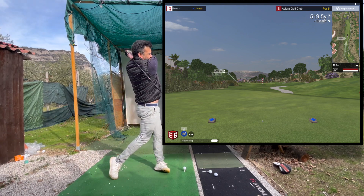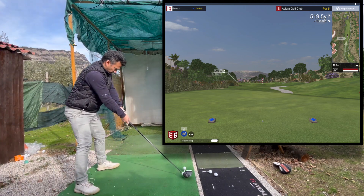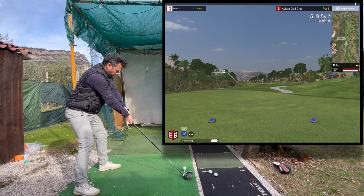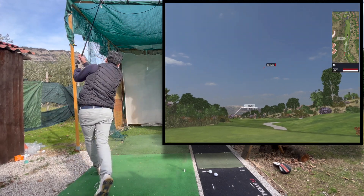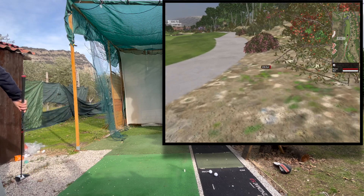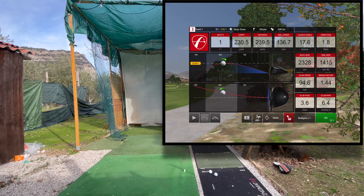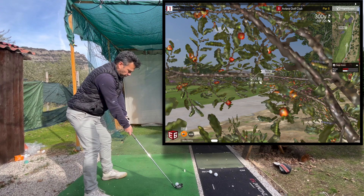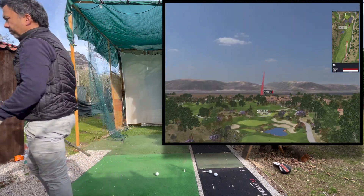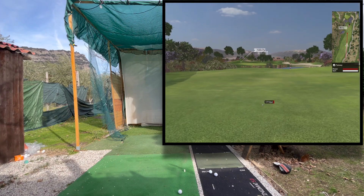So hole number eight is a par five. I'm trying to get a good drive — pretty happy with my drives though. A little tee fairy, but driver is the play here. Okay, this is pretty good speed on it, I just blocked it to the right. I'm feeling really good in my driver — I'm keeping myself really really stretched, arms well stretched out, and that's definitely how you get more speed. So anyways, I'm just chipping out here, laying up with a five iron. This was a great strike — obviously the E6 is going to consider the rough, so it's going to take some distance off, but it was struck really well.